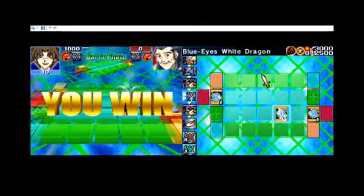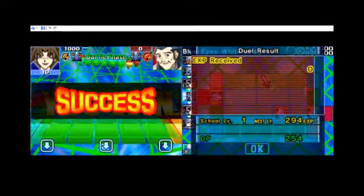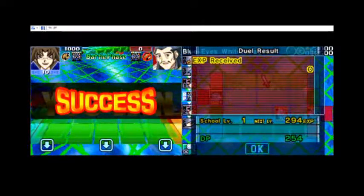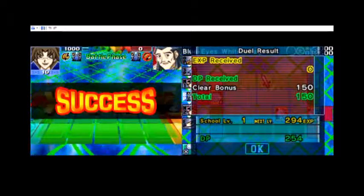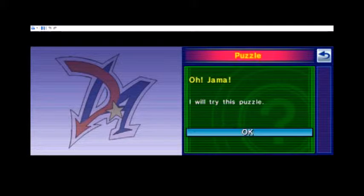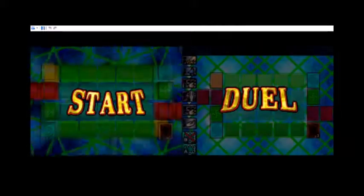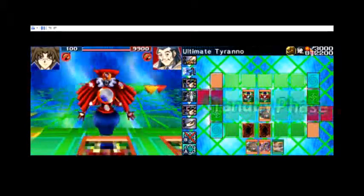We're going to receive another 150 straight cash - cha-ching! Make it rain over here. Cha-ching! Thursdays! Let me bring it over here. I know these cards pretty well. Let's see what we're set up with.